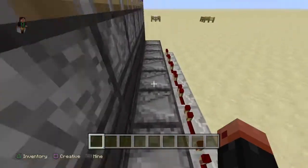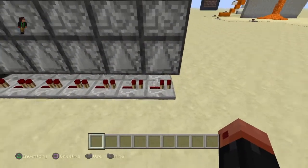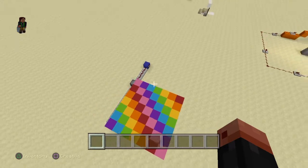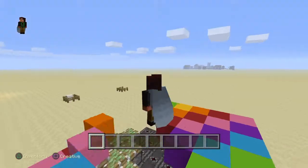I might put 'no Redstone dust' in the title for clickbait, but I might not. So yeah, using the observer block — Zed the Epic Gamer. Let's make an awesome outro. Zed the Epic Gamer.